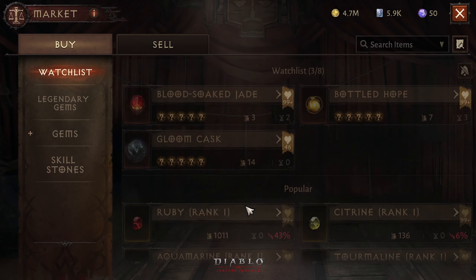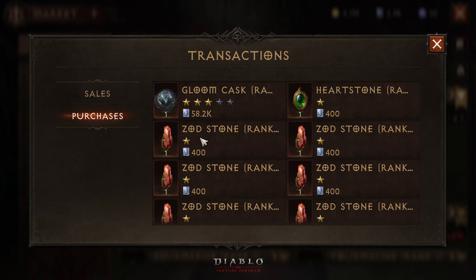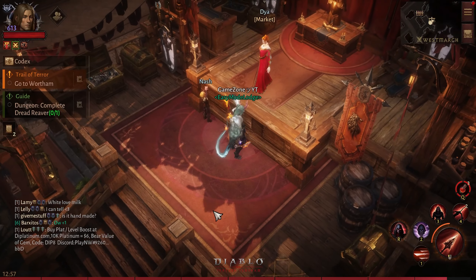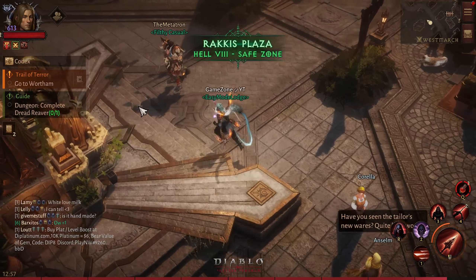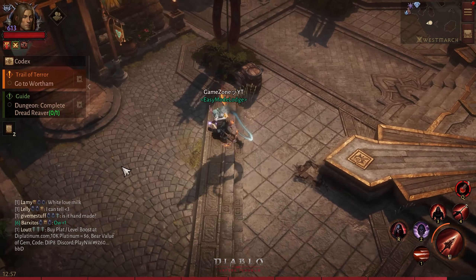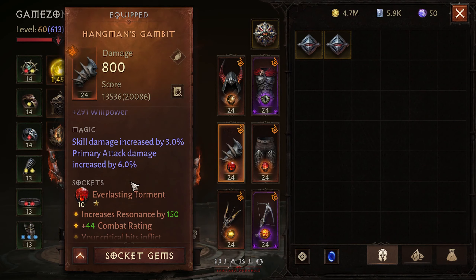What's going on guys, I got my hands on the five-star legendary gem Gloomcast. It was really cheap on my server - three star for 58,000 - and I grabbed it with my free platinum. I didn't spend any money; I was saving my platinum. I'm going to test this gem out for you guys to see if it's good for Demon Hunter.